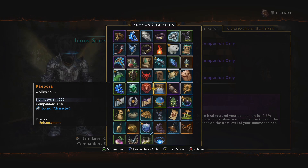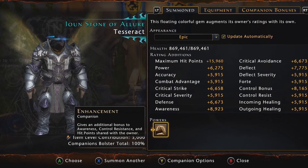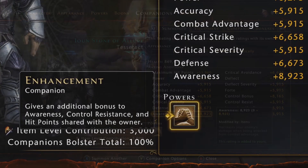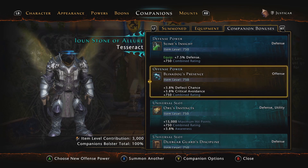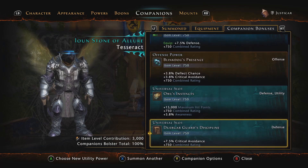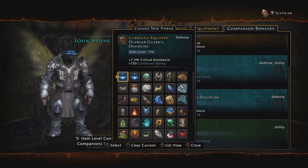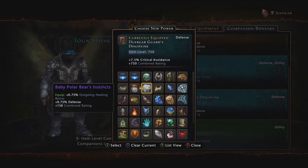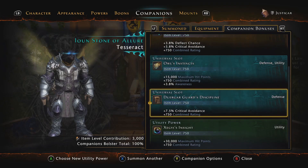You can tell if a companion is an augment by looking at its combat power list — the only power it will have available is Enhancement. Each companion, whether an augment or a fighter, gives abilities that can be slotted into the Campaign Bonus page. This page allows for 5 companions to be slotted into these spaces to provide bonuses to your character. These do not count towards your rating's 50% cap; instead, they're added to your secondary contribution, which can boost the given rating to its potential 90% hard cap.